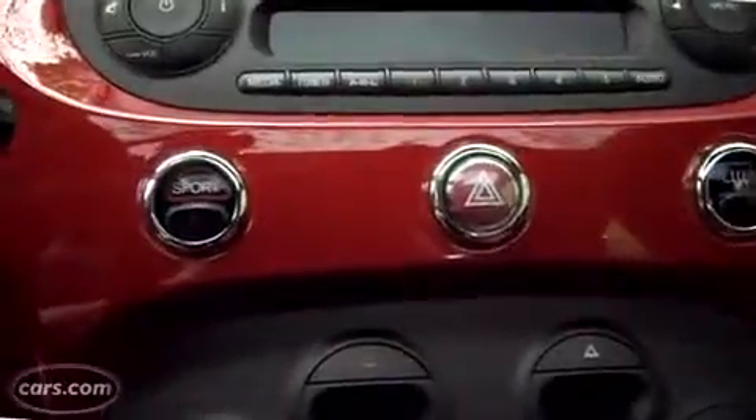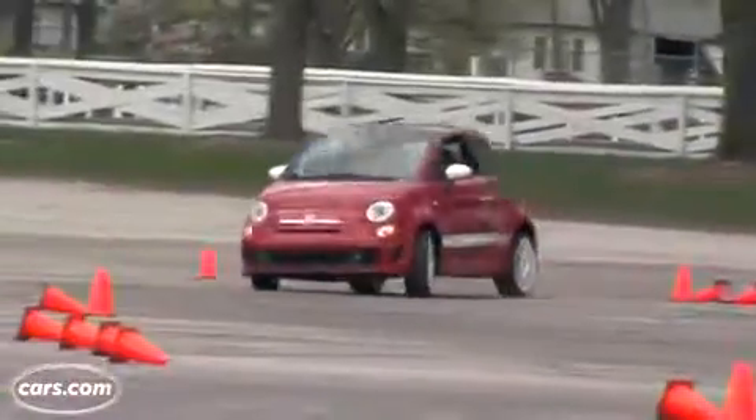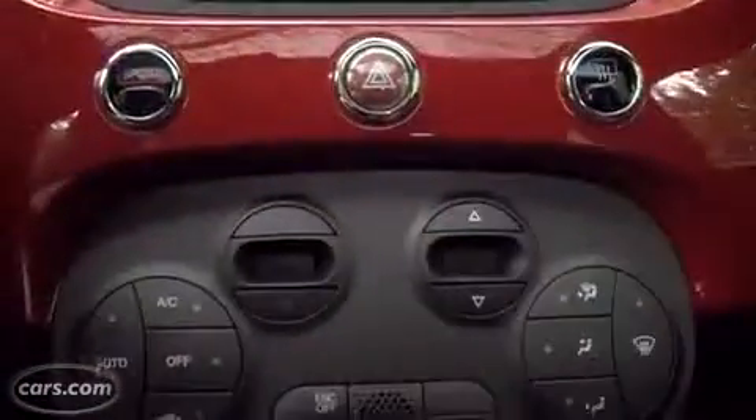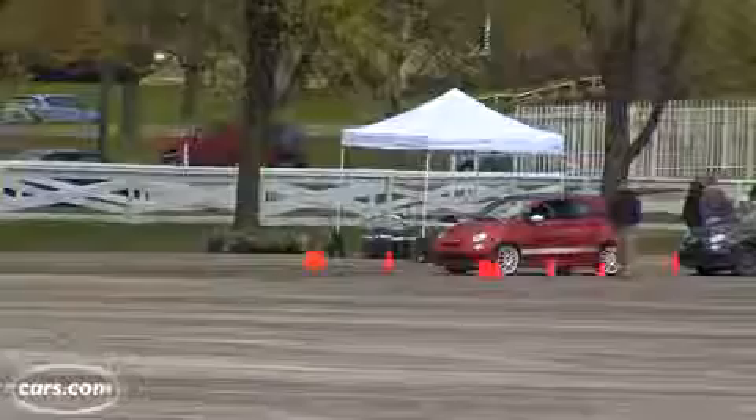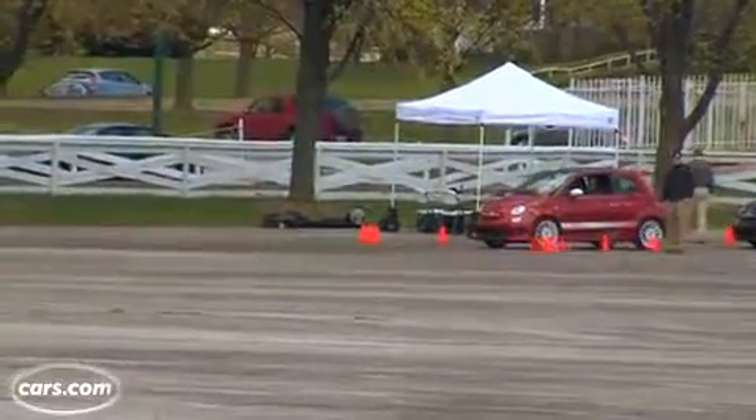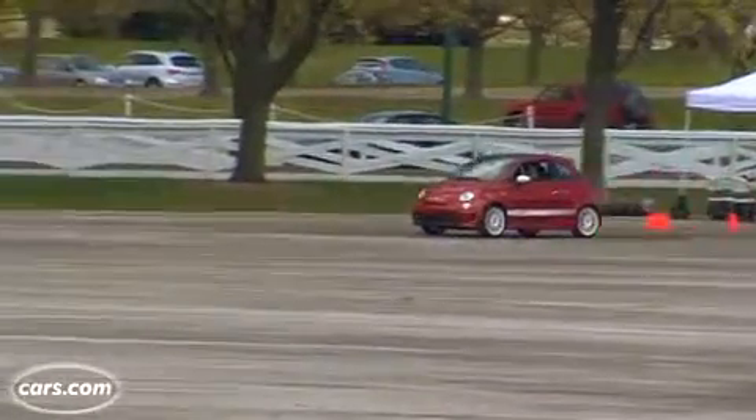There's a sport button on the dashboard that gives maximum torque, and you can really feel the extra power as you're ramming through the gears. Still, we wonder why Fiat gave this car a five-speed manual instead of a six-speed manual transmission. The extra gear might help acceleration off the line, which does feel pretty modest.